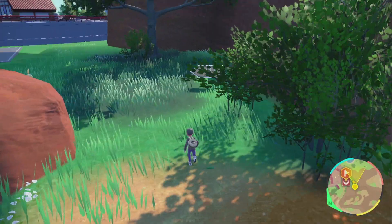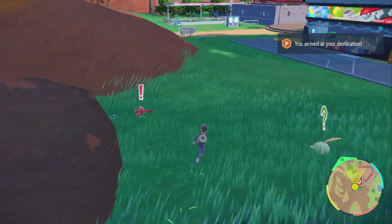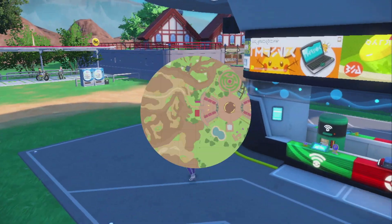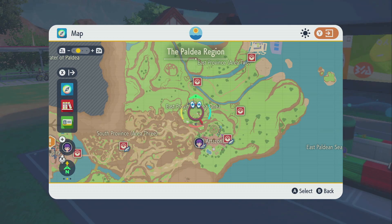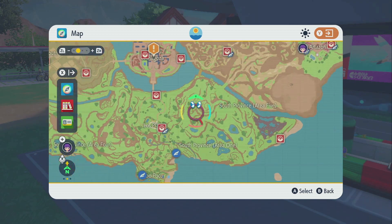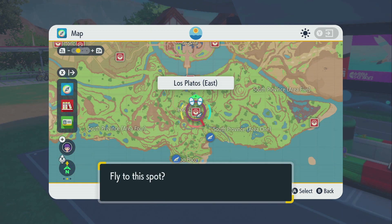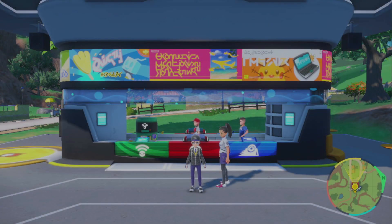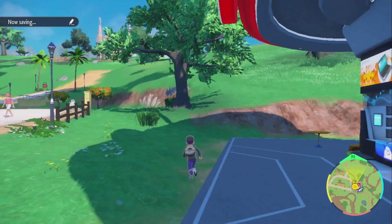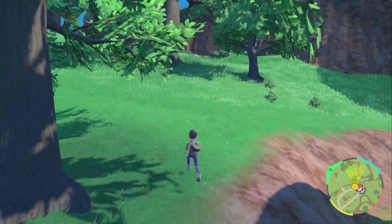We can continue from here after the school stuff because we'll be able to fly here and access the upper parts of the map basically right from the beginning. So let's fly back to Los Platos and actually continue on our adventure. I won't bore you too much with glitching around the map, but it is nice to be able to unlock the map before the time actually comes to get there. That is super awesome.